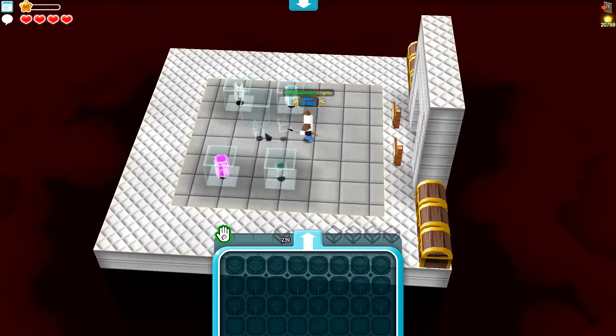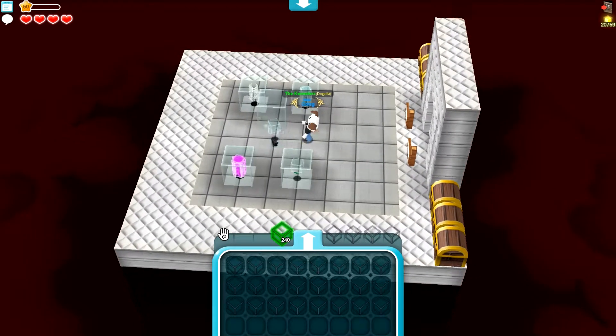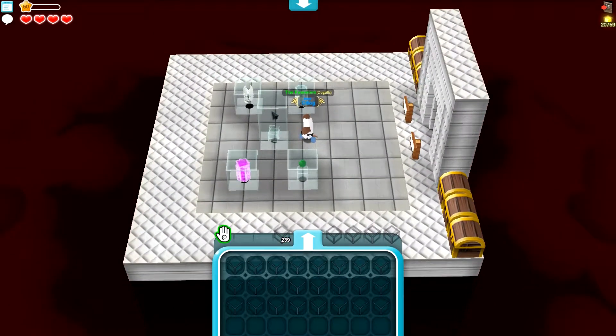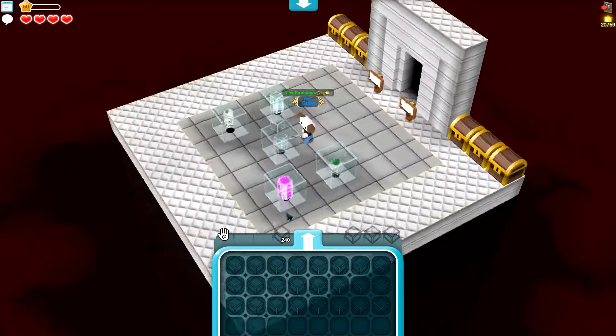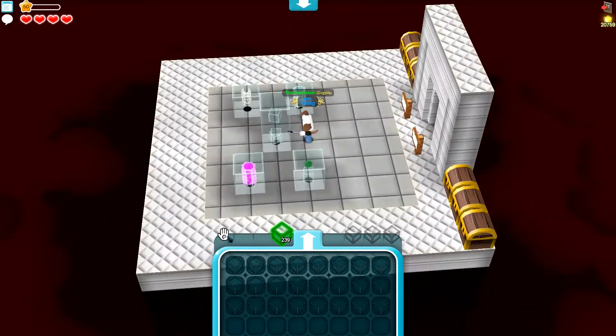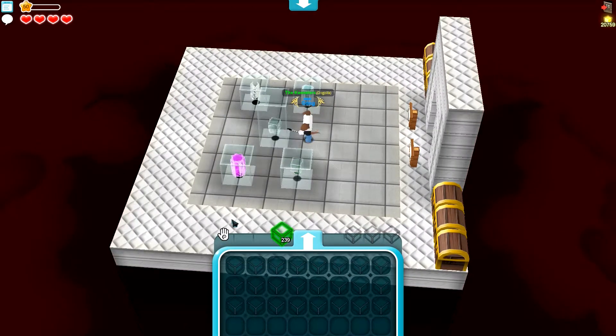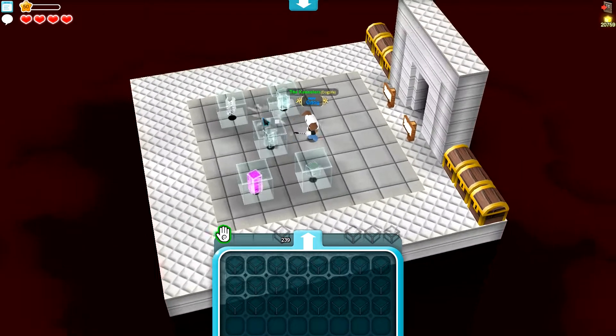Then you just want to break the bottom block, put a block down there so it's covered, and then just repeat the process. So now you want to be putting glass on top, covering it, breaking the one below it so it drops, covering the ones on the bottom, and then back round we go.